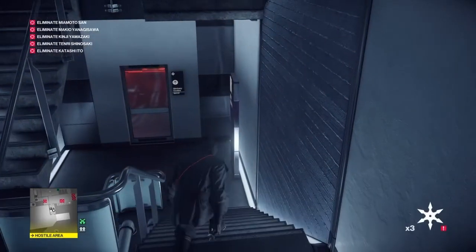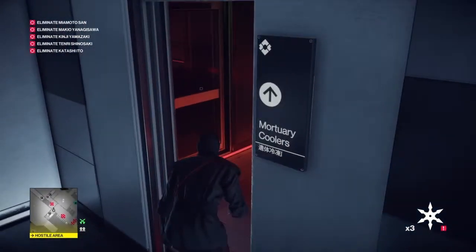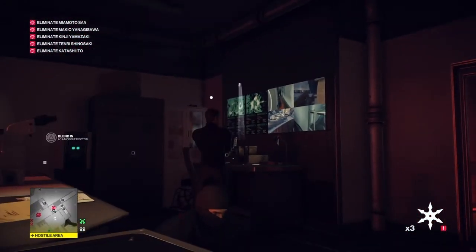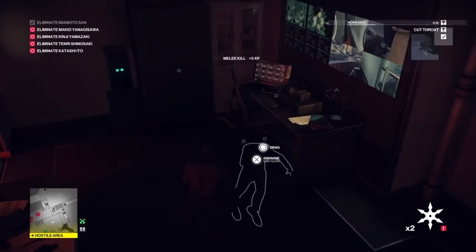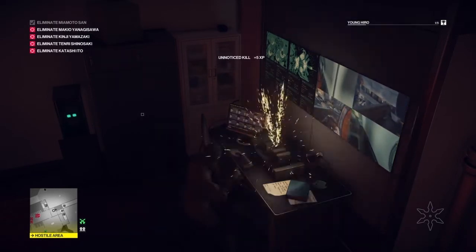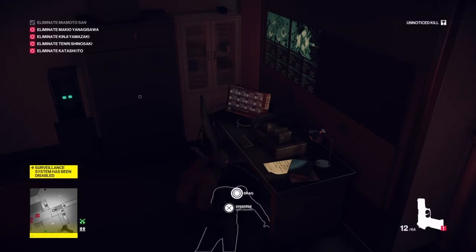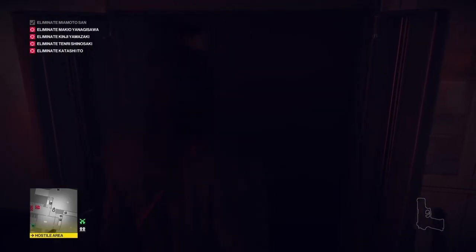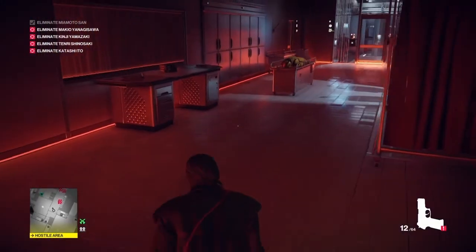We're going to select our shurikens, make our way into the security office in the morgue, and take out our first target with a thrown shuriken — that will get you the Cutthroat challenge. While we're in here we're going to take out the surveillance system, retrieve our shuriken, and hide the guard's body. We'll take his gun as well, so that's one of our five targets taken care of with the shuriken.